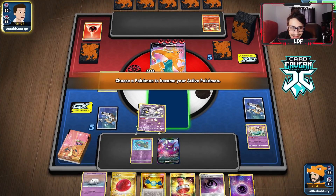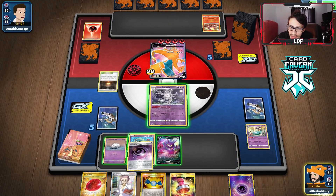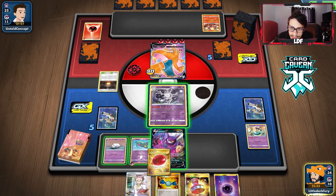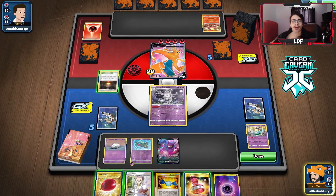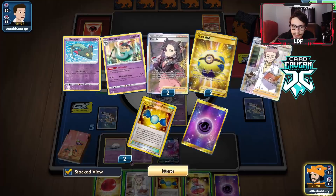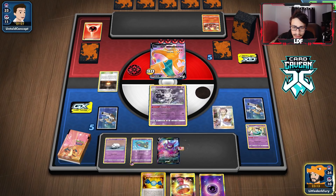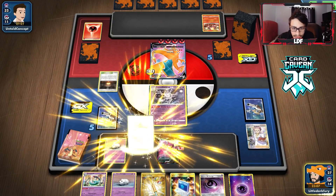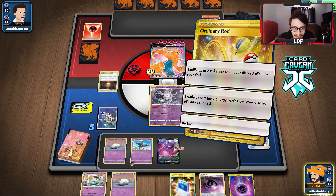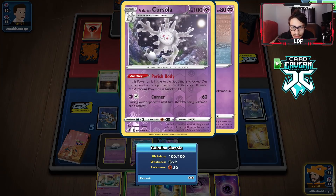They're down nine energy — that's rough. We top deck a Research which is good. Part of me wants to hold the hand, part of me wants to Research to get a Rosa. We want to get another Dreepy. We'll Research, get the Dracloak and Dreepy, and Dragapult. I don't know if I want to play the Calm. We might just go another Cursola next turn.